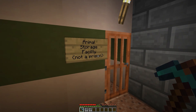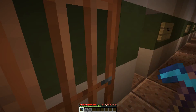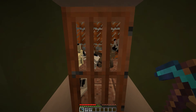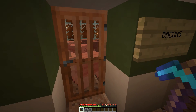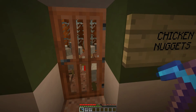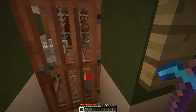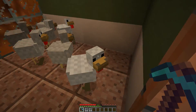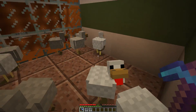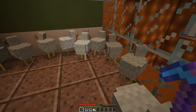Now this here might look like a prison for animals, but it most certainly is not — it is clearly an animal storage facility. I have rabbits, Bacons, and raw chicken nuggets. Let's see if they've laid any nugget eggs. Lagging through doors is fun! Oh, and that one seems to want his freedom. Five eggs — let's see if we win a prize.